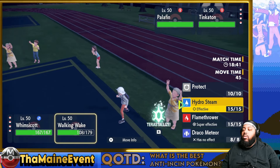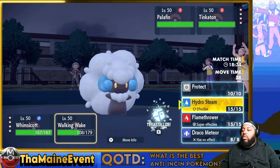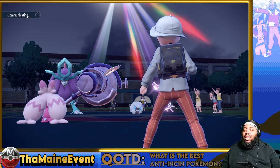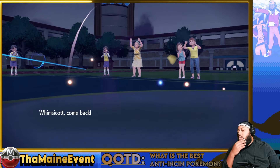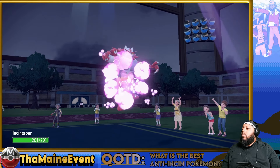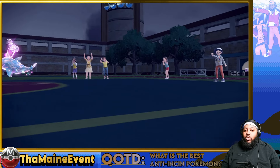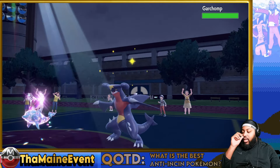I bring that in. Do I just Hydro Steam over there? The minus one is perfectly fine. I do Hydro Steam but the minus one is enough — I don't need to click Tera, let's save it. Because then they bring out Garchomp and now I have two Ground weaknesses, I'm not dealing with that. Who's the Whimsicott — you leave the field, set up the sun, that's all you have to do. Shiny Incineroar baby, own tempo! Oh no, it's own tempo. I predicted the switch — this is also why I didn't Tera.